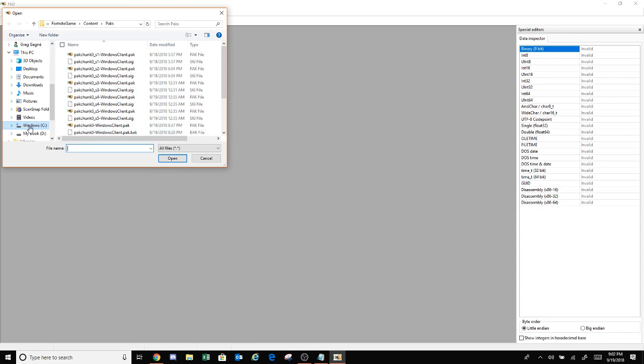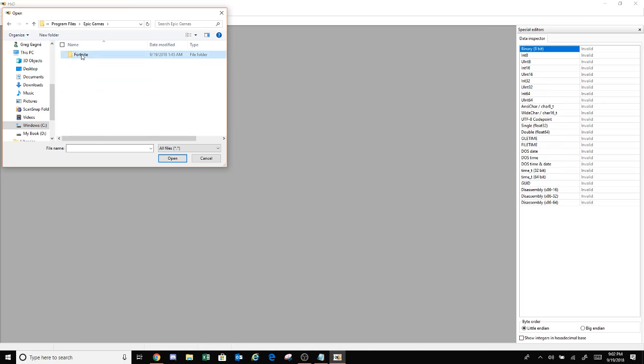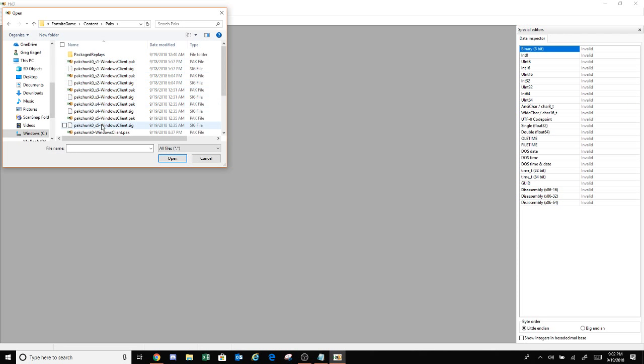Then you go to Windows, Program Files, double-click that, then Epic Games, Fortnite, Fortnite Game, Content, Content, Content Packs, and then pack chunk zero dash windows client dot pack.